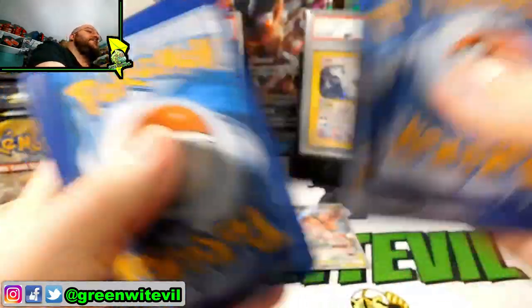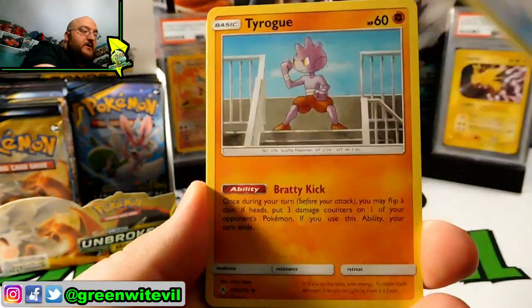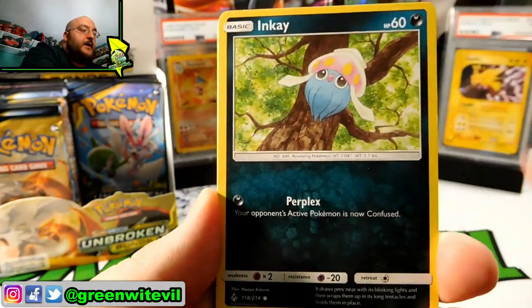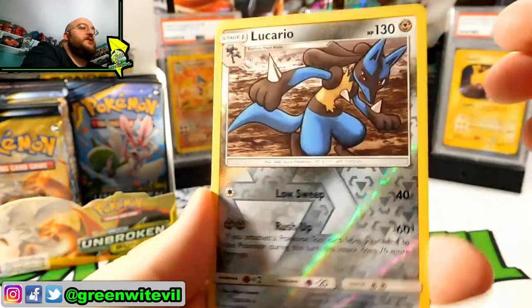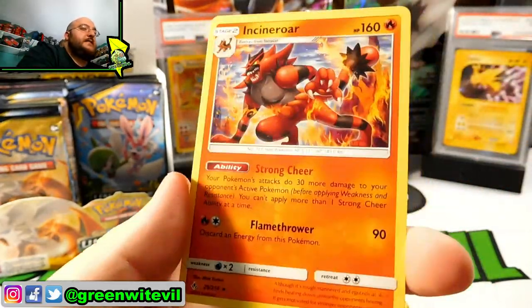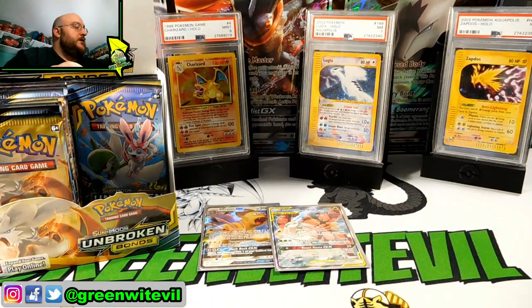Triple Acceleration Energy, Fairy Charm, Tye Rogue, Porygon, Inkay, Caterpie, Clefairy, Poliwag, Reverse Lucario, and Incineroar regular rare. Nothing doing out of that pack, unfortunately.